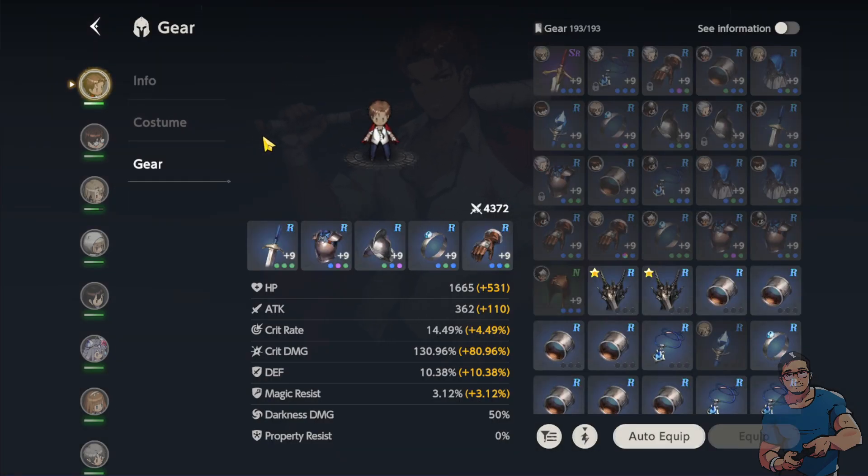Currently I have Cry equipped with R-grade gears and I've already enhanced each gear to plus 9. Plus 9 is the current maximum enhancement for each gear.